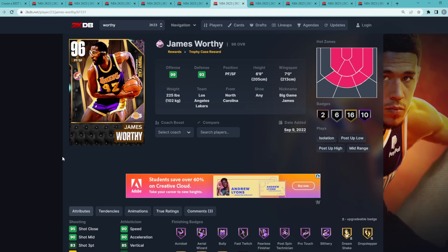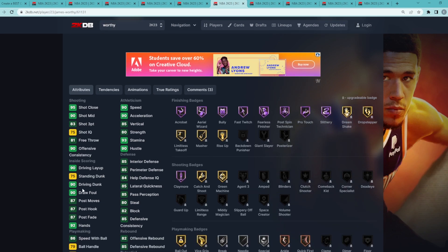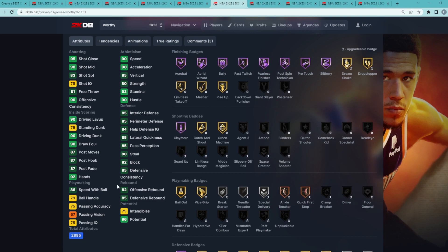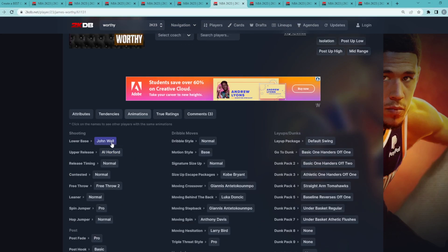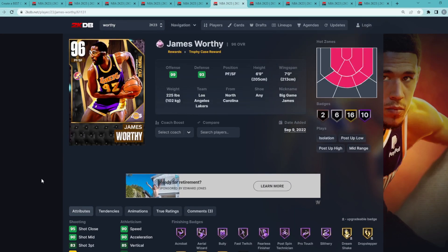Coming in at my number 6 spot — and this was another very hard decision — I'm going to go with Pink Diamond James Worthy. He's a power forward and small forward, 6'9" with a 7-foot wingspan. We all know why James Worthy is so good: he's going to be a great all-around card, a really good rim runner and slasher, with 7 or 8 Hall of Fame finishing badges, 90 speed, 90 acceleration, and 90 driving dunk. He's just going to be a very complete card with a really good jump shot. The John Wall base is one of the best bases this year, so I think James Worthy is going to be the 6th best free card.